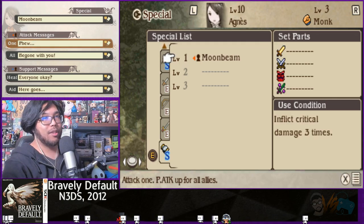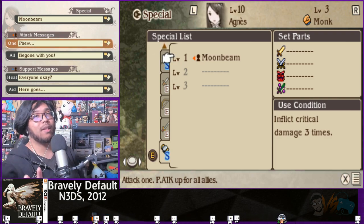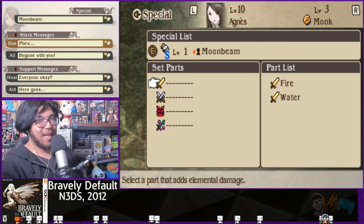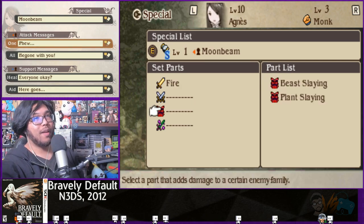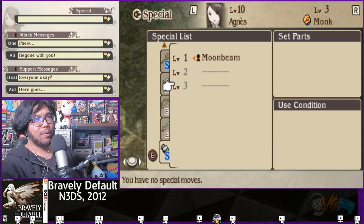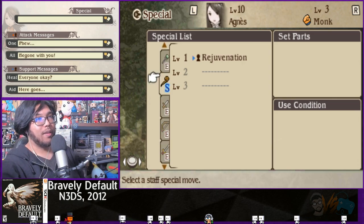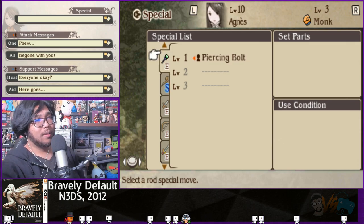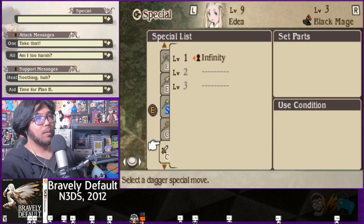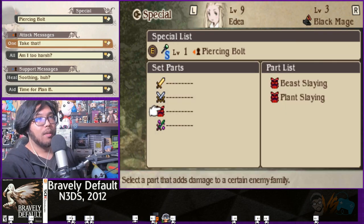Agnes uses Moonbeam — to activate it you need to inflict critical damage three times, and it doesn't have to be in a row. You can upgrade these specials with effects from the town: I'm adding a fire effect and beast slaying to Agnes's. Adaya's is Piercing Bolts — attack one magic attack for everyone, triggered by using magic ten times. I'll add water and beast slaying to hers.